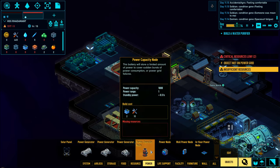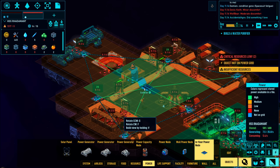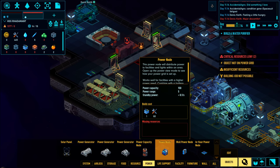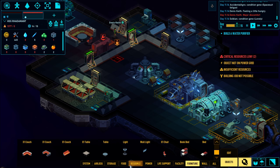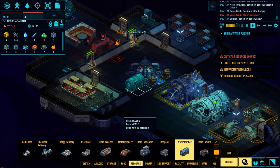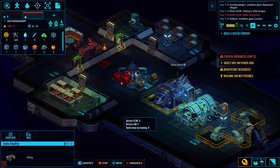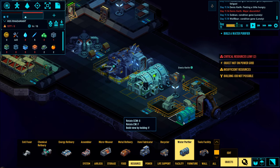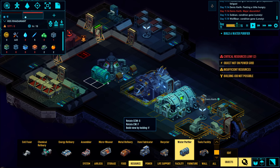I have a teeny bit of missing power, but we'll build that up. Now it's telling me to build a water purifier - this is going to be a very necessary thing for plants and those sorts of resources. We have our tools facility here. I'd like to find a spot that's not being used for much else.